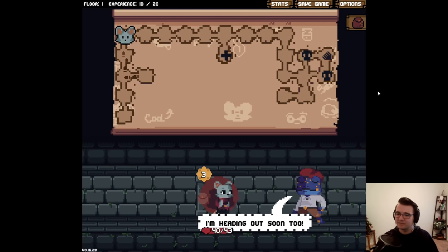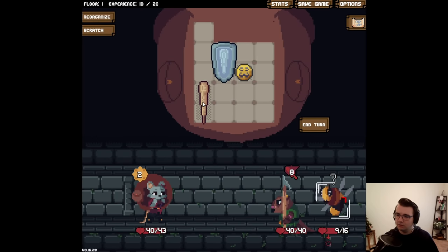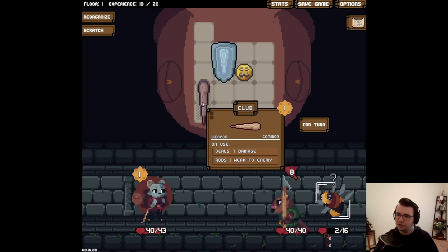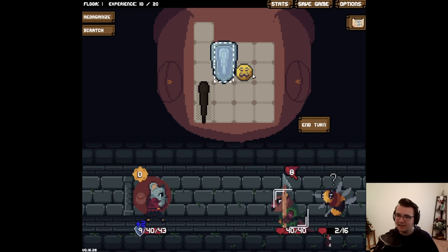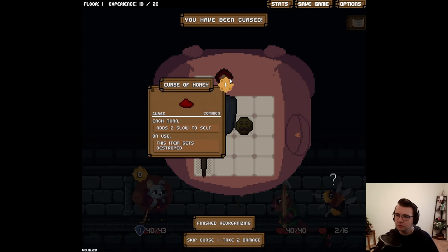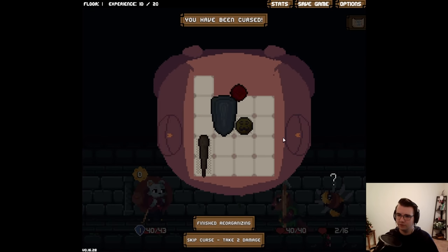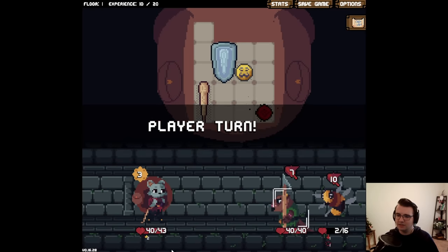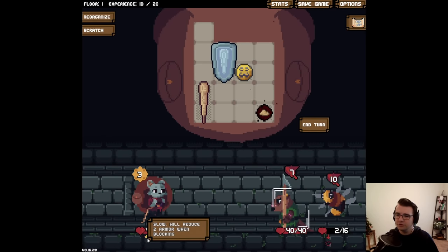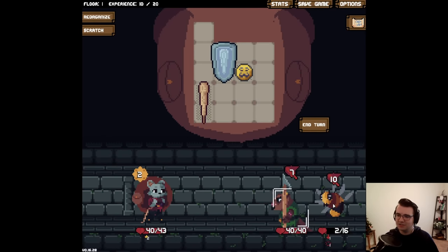Let's take on some fights. I'll actually take the honey curse — I'm sure I can get rid of it. Nine block for one right now — woohoo. Each turn adds two slow to self. I don't even know what slow does. Reduce two armor when blocking — oh, that's kind of bad. I'll just get rid of this so it's destroyed. Block you. Bye.